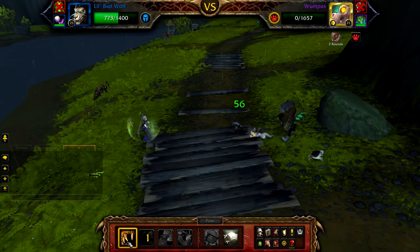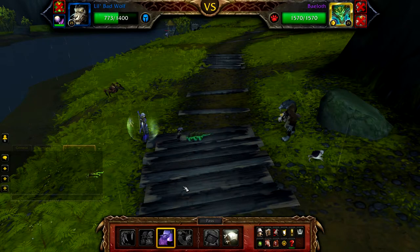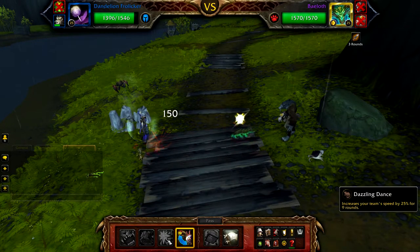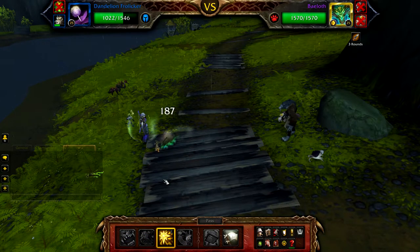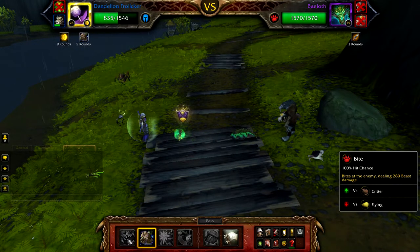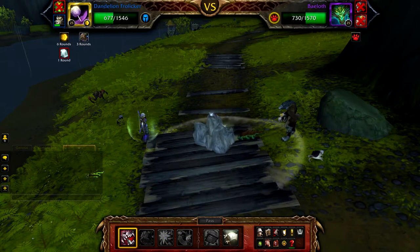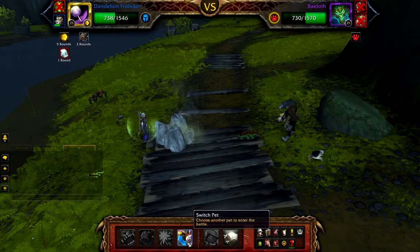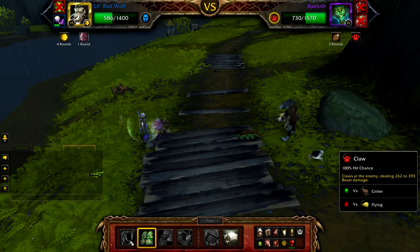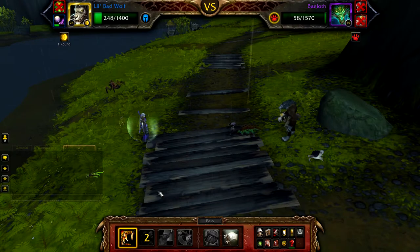Once Whumpus is defeated, Bailoff will enter the battle. Cast anything — Bailoff will use Crystal Prison and stun you. When it does, swap to your second Dandelion Frolicer. Start with Dazzling Dance followed by Bark Skin, and now cast Bite until either Bailoff is defeated or you get stunned again with Crystal Prison. If stunned again, you can pass or swap to your Little Bad Wolf. If you passed, continue to Bite afterwards, refreshing Bark Skin if it drops off and reapplying Dazzling Dance if it gets to one round remaining. If you swapped in your Little Bad Wolf, start with Dodge and then use Claw until Bailoff is defeated.